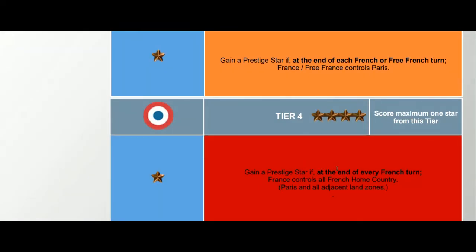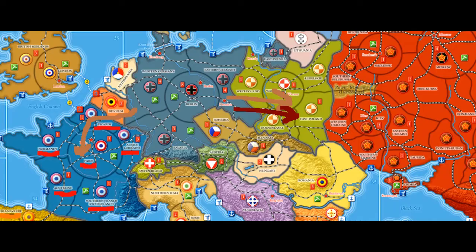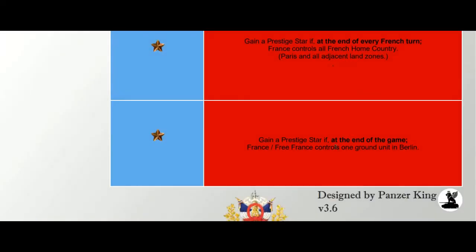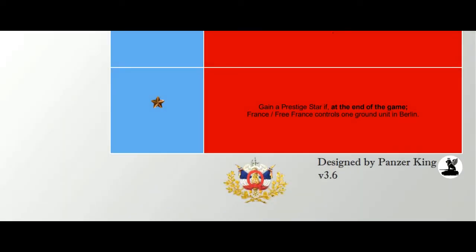Tier four: gain a prestige star if at the end of every French turn France controls all French home country land zones — meaning you never lose any French territory at all. This is distinct from just holding Paris. Finally: gain a prestige star if at the end of the game France or Free France controls one ground unit in Paris — France might fall but then recover and do a slow push, and as long as they have a unit in Paris at the end of the game, that counts.